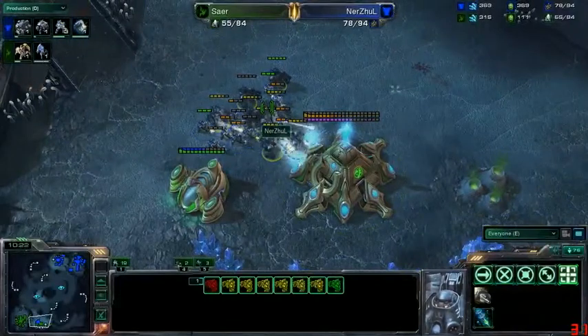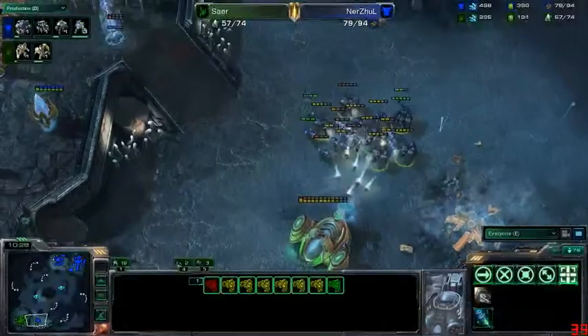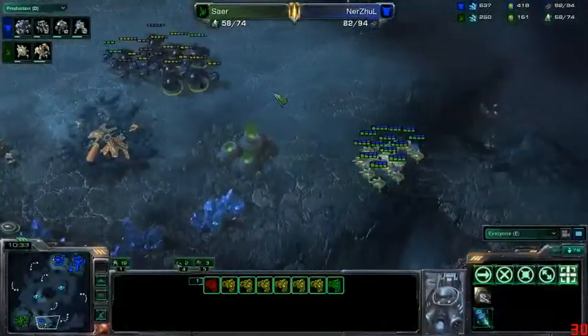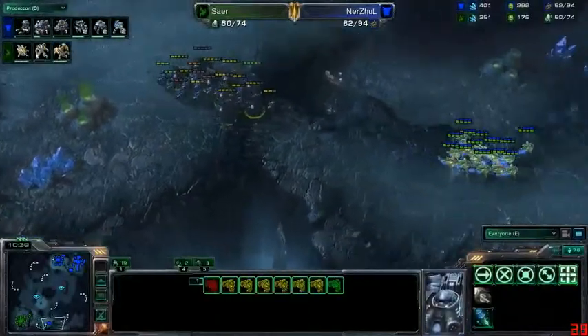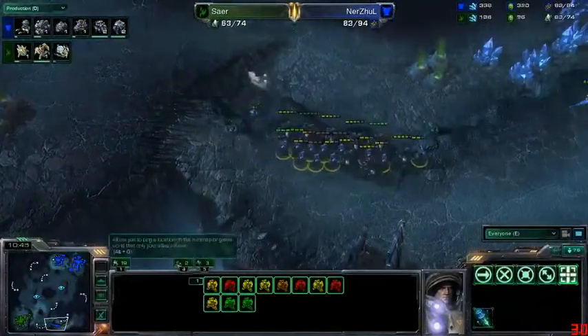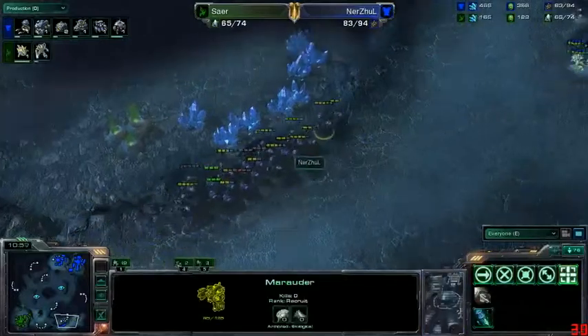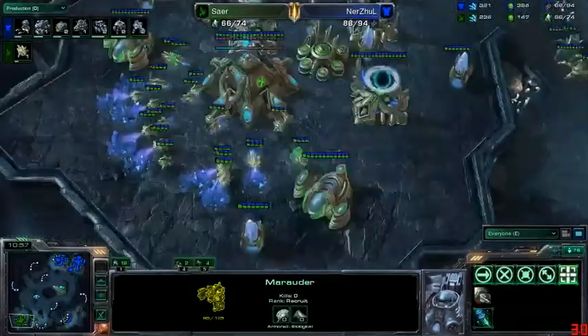That is a ton of trouble for Sarah. It looks like his observer was just a bit out of position — he didn't see his opponent's army moving out and got entirely caught off guard. Losing that nexus sets him back so far, on top of losing the immortals. He's down about 20 supply on his opponent, and these probes are trying to run for their lives.